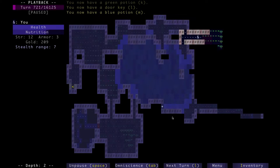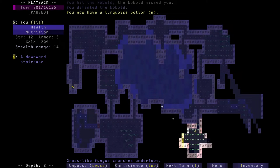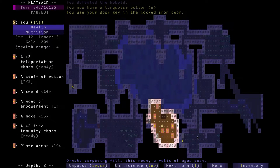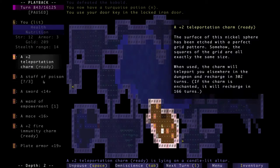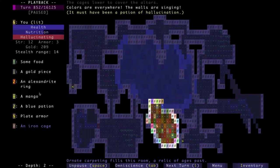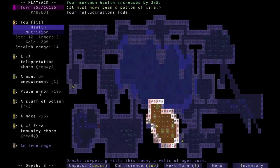Okay, couple more potions. We should be heading for the vault, and this is where my optimal strategy started. I noticed that this sword I found here actually has a runic on it. And right after that, I started testing out my potions. The first potion I drank was actually Hallucination, but surprisingly, the potion I tested right after that was a potion of life and it immediately got rid of the hallucination. I think healing potions increase your maximum health by 33%.